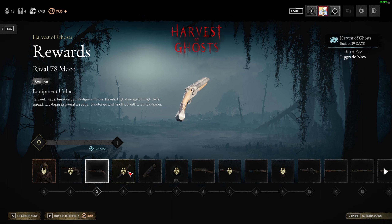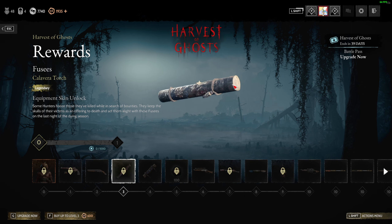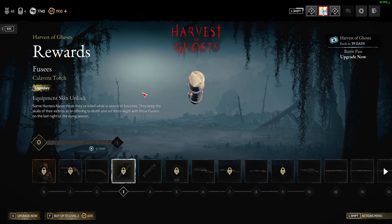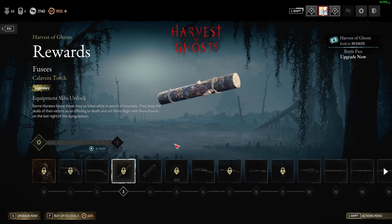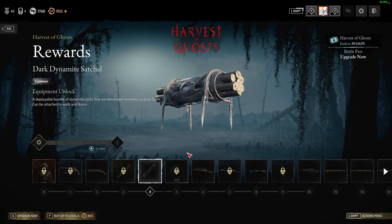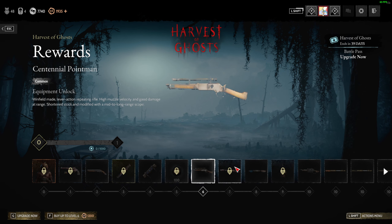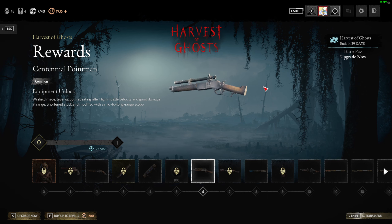I like guns that actually shoot. There's the dark dynamite at level four, blood bonds, and that's a Centennial — looks like a bucket sniper.